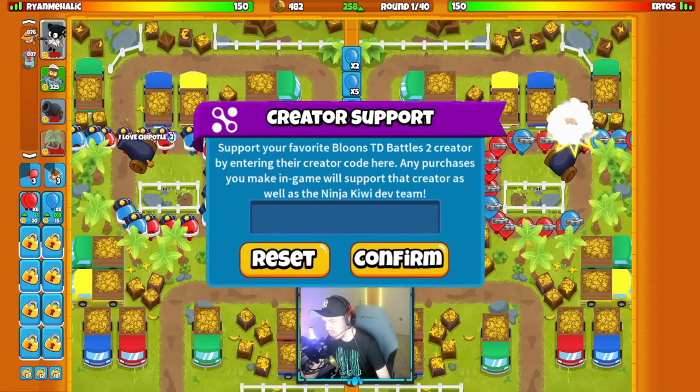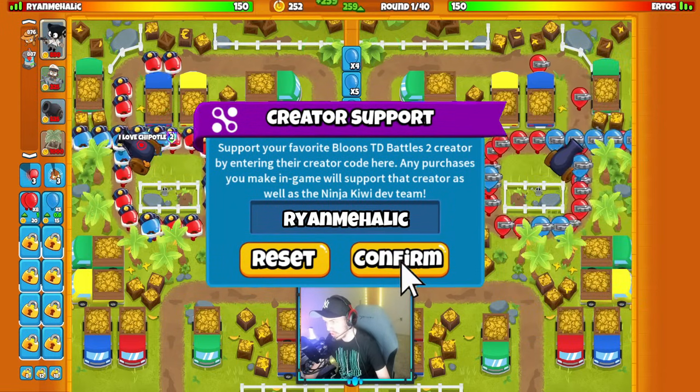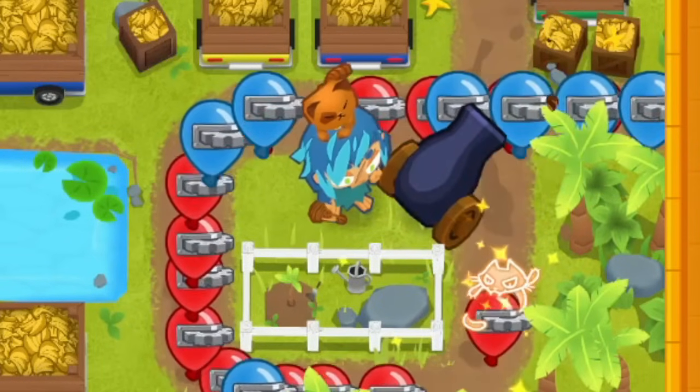Now they brought Smudgecat Azalea, which I think is really interesting on this map — certainly an odd pick, but we're going to see what they cook with. Okay, they start with their Smudgecat and their Bomb Shooter.